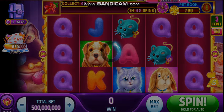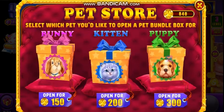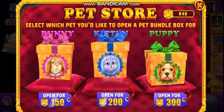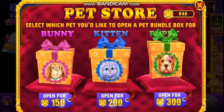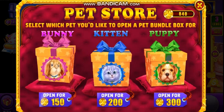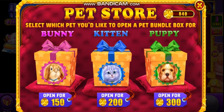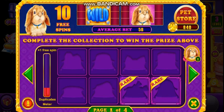I've been spinning a fair bit — I already have about 760 pet points. These are the pet bundles. You can select which pet you would like a bundle box for: a bunny box, the bunny pet bundle, the kitten, or the puppy. In these pet bundles you will see objects that will fill in the pet book. It's like you're collecting stickers to fill the book.